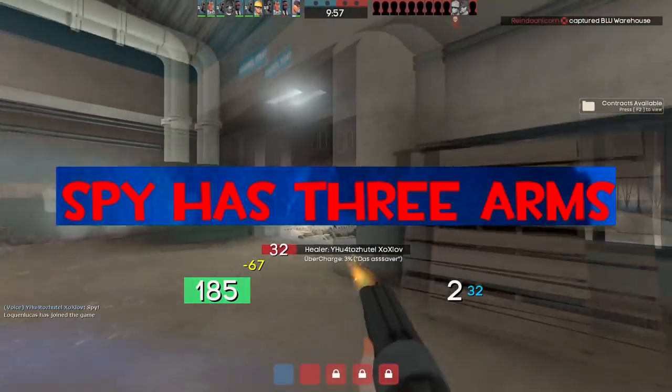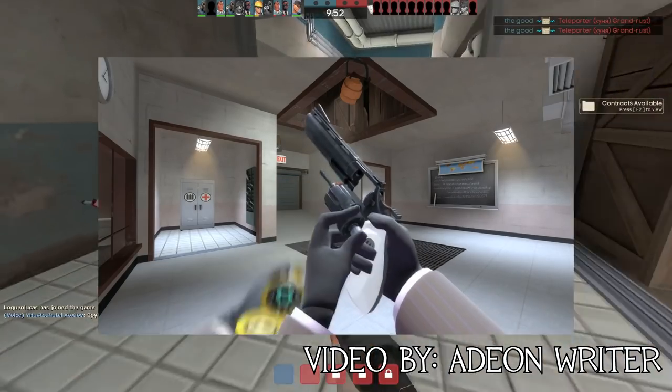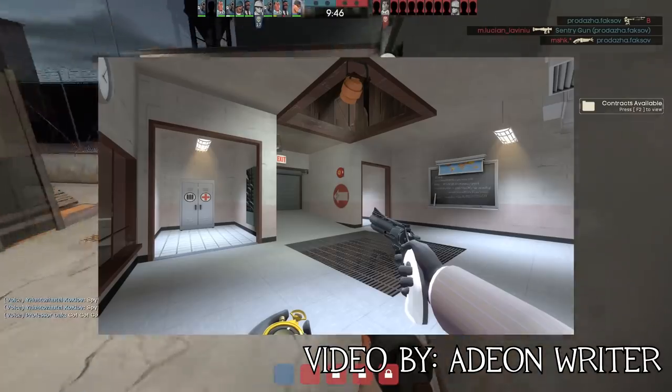Spy has three arms. There are images and videos of the Spy having three arms, but this is nothing more than a graphical glitch. It is strange, however, that this bug went unnoticed for so long.